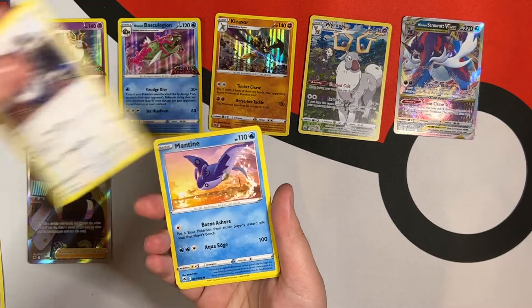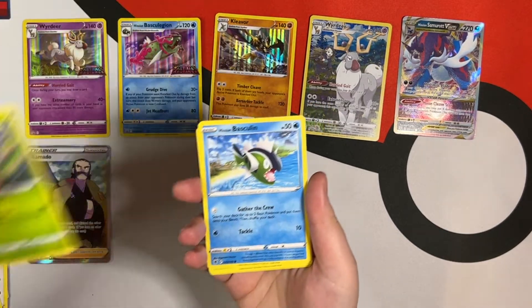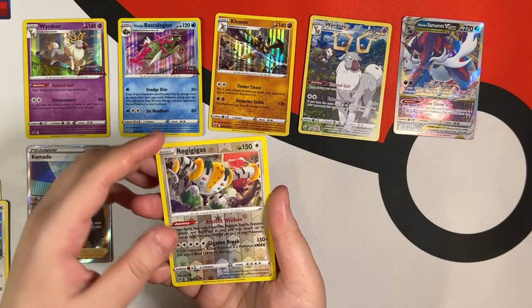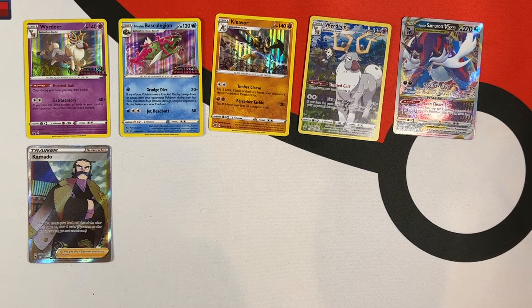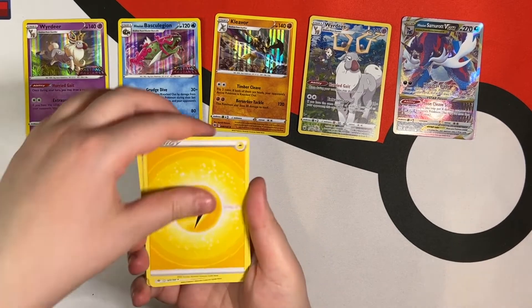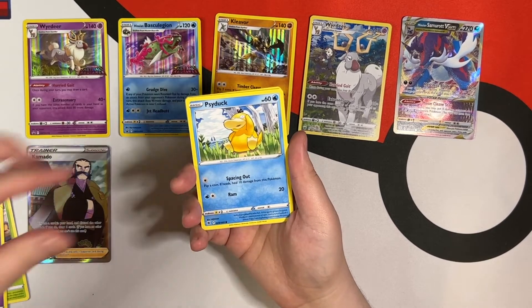Irida! Oh, Teddiursa, you're so cute. All these cards are beautiful. Regieleki — it's hard to pronounce. I love how the beige on the ends kind of makes it feel in the old style — maybe that's just me though. Who's excited for this set? I didn't know how excited I was for it, but as I see more and more of these cards, I am getting even more excited.